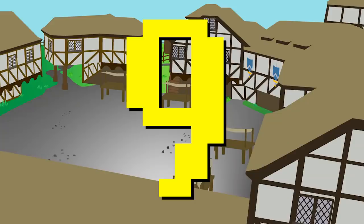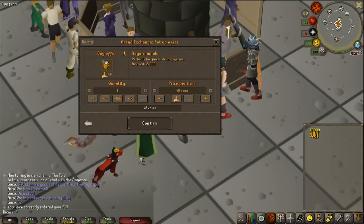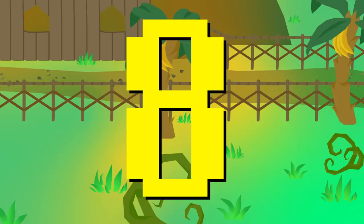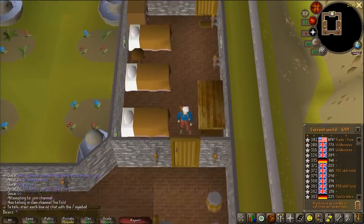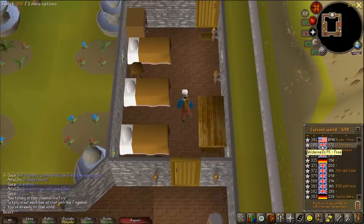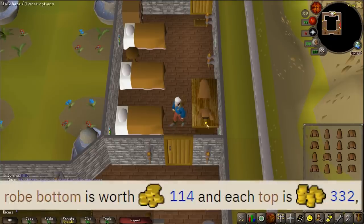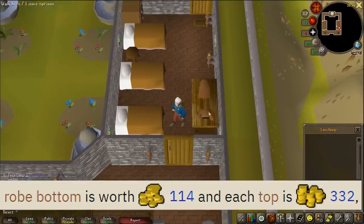Moving on to something hopefully better, obscure money-maker number 8: collecting monk robes. This is one of many obscure money-makers that give you absolutely no XP, but it's going to be a lot better than buying and selling kebabs. The robe bottom is worth about 100 gold and the robe top is worth about 300 gold, and a full set spawns on the table.